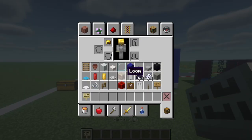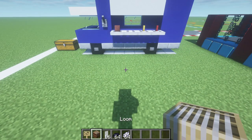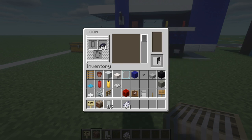We want to grab birch signs, the loom, white banners, black dye, and white dye. Let's make the banners first — throw the loom down, open it up, put your first banner in there with some black dye. The first letter is F, so a vertical row of black on the left, horizontal on the top, straight through the middle — that is F.